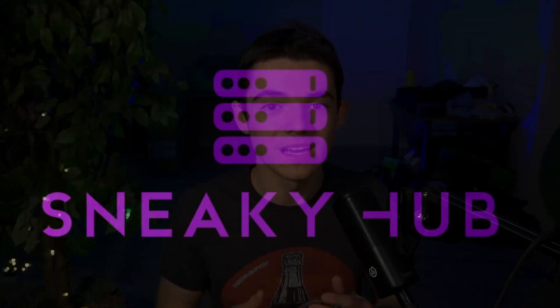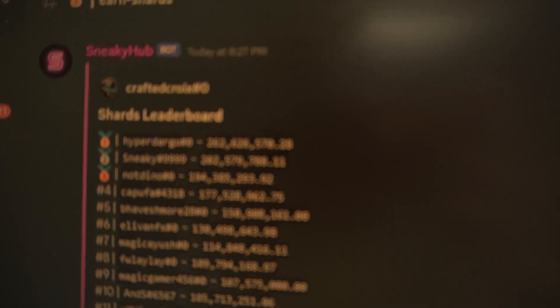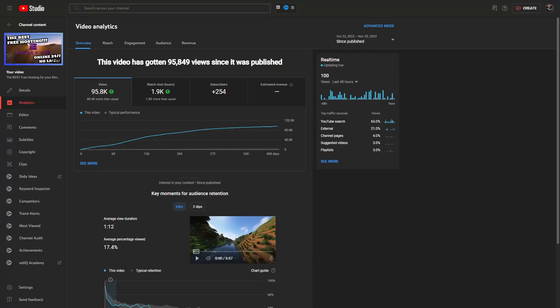In the seventh spot, we have SneakyHub. This is a great free hosting for developers — for testing plugins, building servers, or whatever. Basically, you need to earn enough shards every day to keep your server up, but they're free and easy to get through their Discord. I actually have the most shards on SneakyHub — well, it's actually this HyperDargo kid down at 45th place. What a loser! And somehow I have like 20,000 referrals from that video that got almost 100,000 views — thank you guys for that.